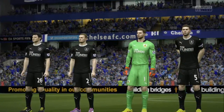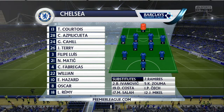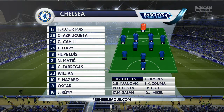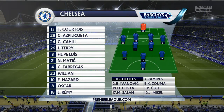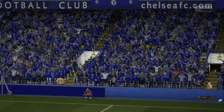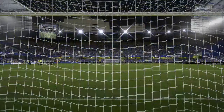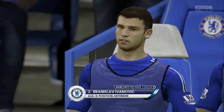Next up in the league we have Burnley — another must-win game. For Chelsea: Courtois in goal, Cahill, Terry and Philippe Luis at the back. Matic and Fabregas in central midfield, Willian, Hazard and Oscar making up the attacking three along with Loic Remy. For Burnley: Tom Heaton starts in goal, Trippier at the back, with Arfield, Marney, Jones, Wallace and Vokes making up the rest of the team.